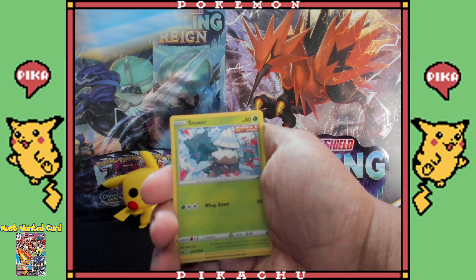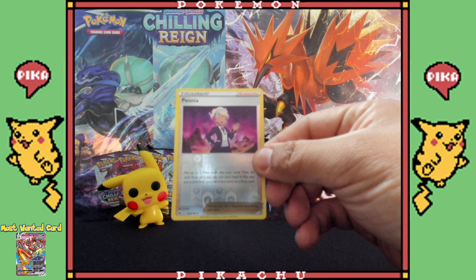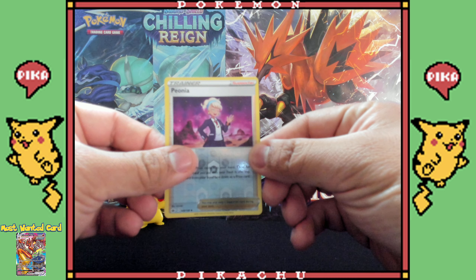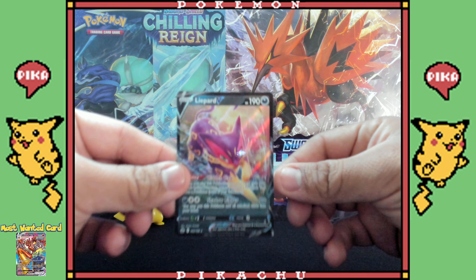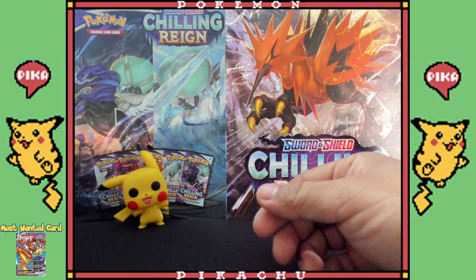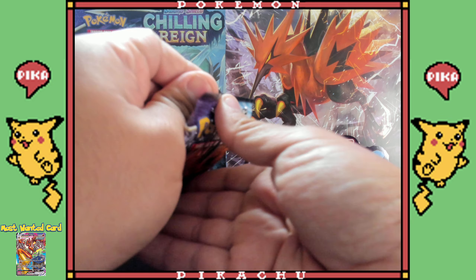Ralts, Castform — get away from me. Oh, Snover — this card — a reverse holo! I think I got the full art version of her earlier. Let's see what we got... full art, full art! Oh! Got the full art Eevee B! Let's go, let's go! Still got a lot of cards left, guys!